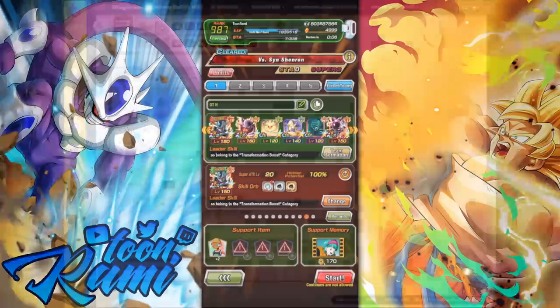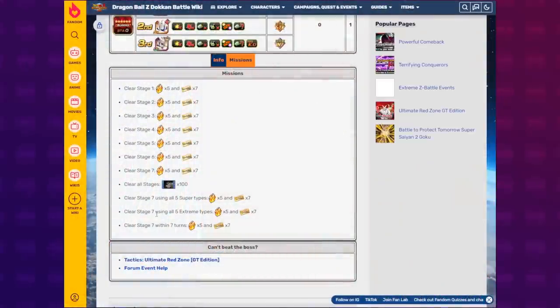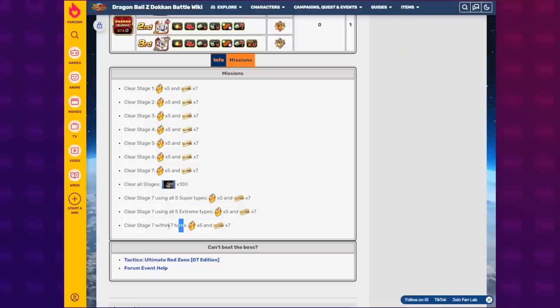I've already done these separately, but I want to see if these two can be done at the same time with this precise team. I know some people have already done this, but I want to beat Sin Shenron's Red Zone using all five extreme types and doing so within seven turns. The seven-turn mission was originally accomplished by myself using the super team — just use the seven-year LRs, it was very easy — but with an extreme team, it's a little bit tougher.